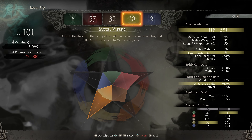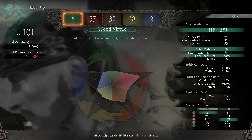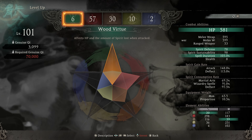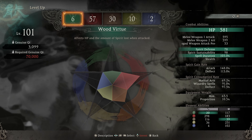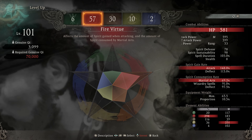As for stuff like spirit gain rate and spell duration — the spirit gain rate on deflect and attack as well as spell duration on wood — those seem to be linear. Every two points invested is going to be 1% in those gauges. So if I put two more points into wood, I'm up to 104 spell duration; if I go up to 10 wood, I'm up to 105. As far as I can tell, it's just a linear scale that just keeps going, but I've only been able to test up to around 80 so far, so maybe it goes more past that.